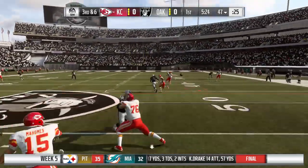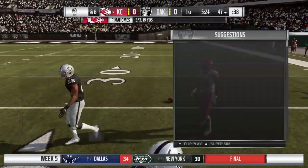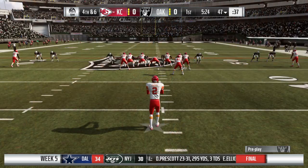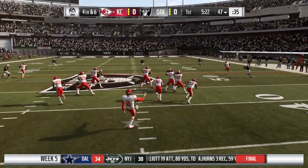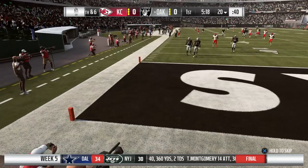Throwing by Mahomes on third — and this is going to be incomplete. Third down is a key down in any game you play, and third down defense is something we've got to watch in this one. Got to be effective on the passing downs. And it's a high kick — he got all of it.